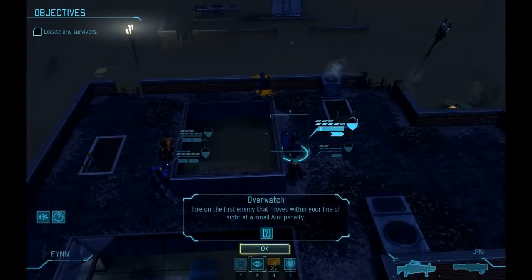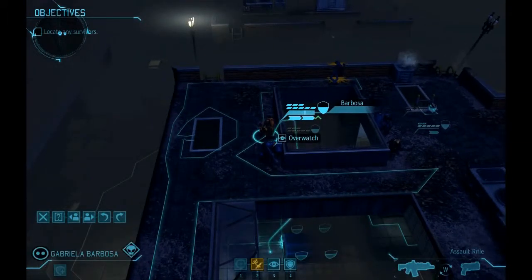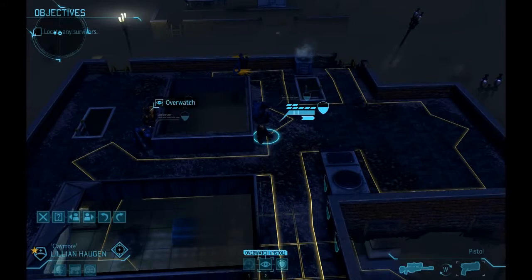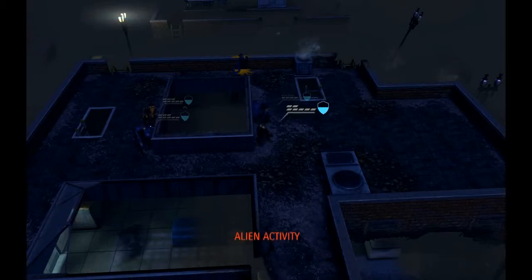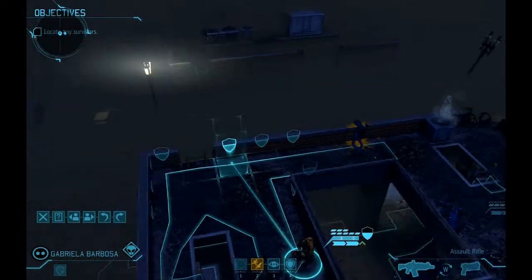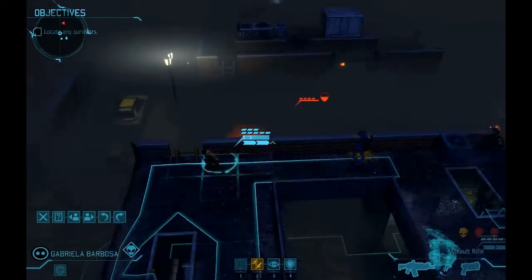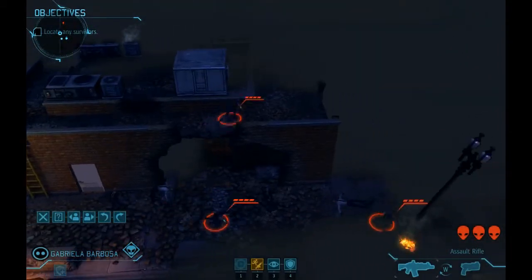I've basically resumed my crawl. I'm going to hold the injured heavy slightly back, because obviously another hit could be fatal. I move my team so I have a wide variety of options for approaching the edge of the roof. My assault unit is going to lead the way to trip the second pod. Let's move to position and open fire.